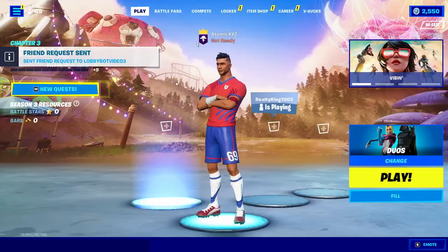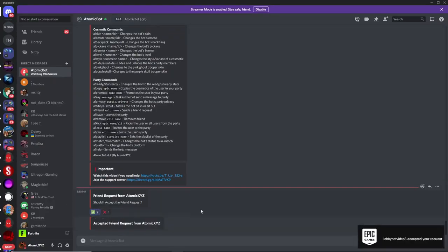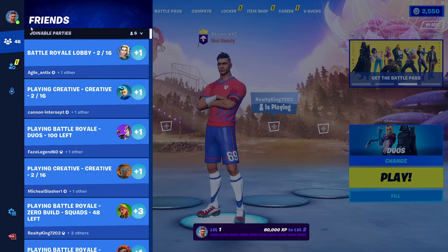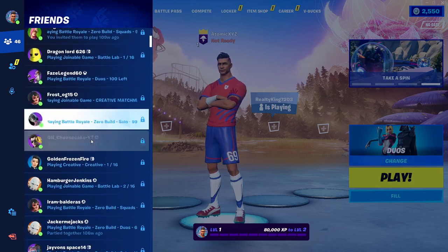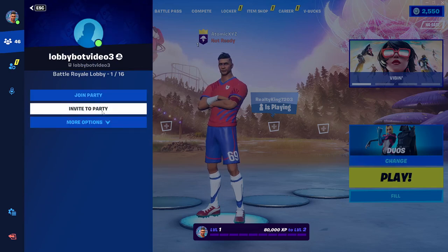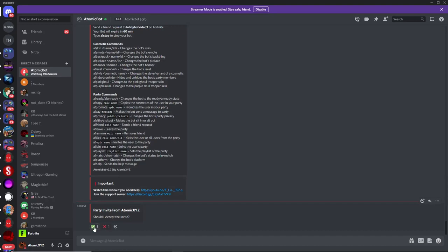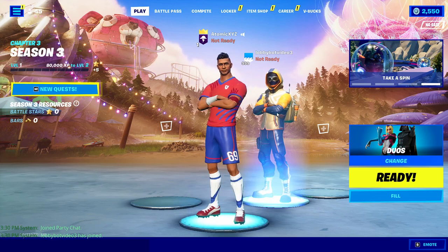Now that you've sent the friend request, head back over to Discord and click on the checkmark right over here — that will accept the friend request. Head back over to Fortnite and it will be your friend. Go to your friends menu, look for the lobbybot, click on "invite to party," then click the checkmark right here and it will join your party.